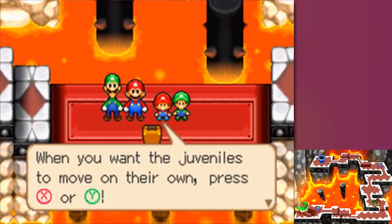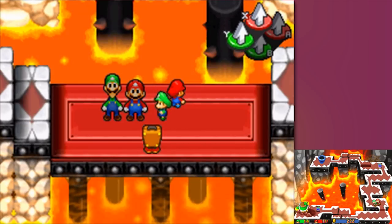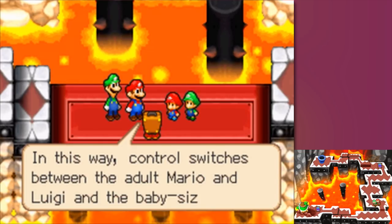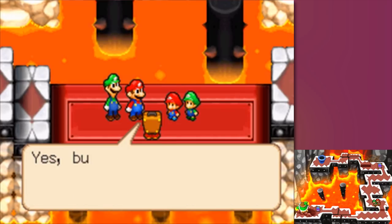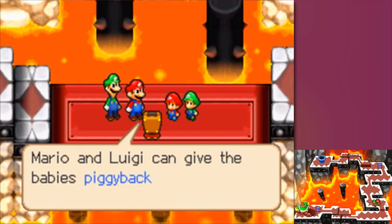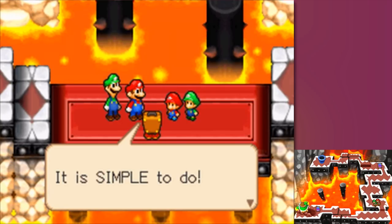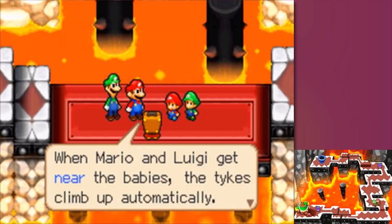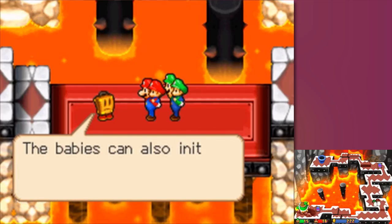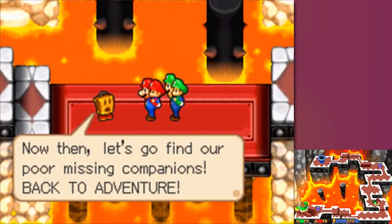When you want the juveniles to move on their own, press X or Y. 'Mario and Luigi can give babies piggyback rides and move about together. Mario and Luigi get near the babies - the tykes climb up automatically.' It's so cute, we're gonna be moving with piggyback rides! The babies can also initiate the move by moving close to Mario and Luigi. Now let's go find our poor missing companions. Back to adventure!